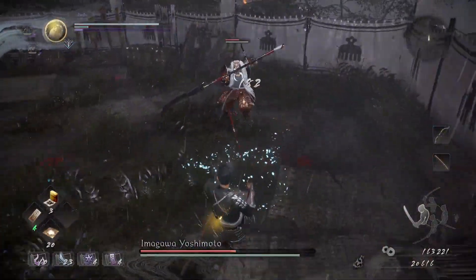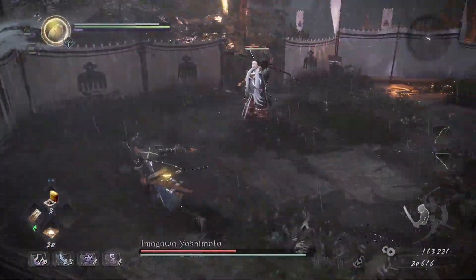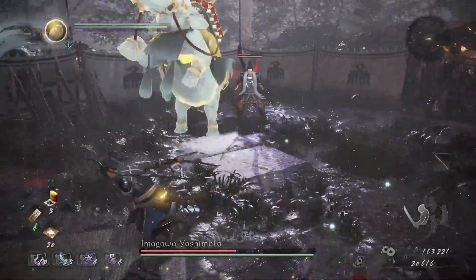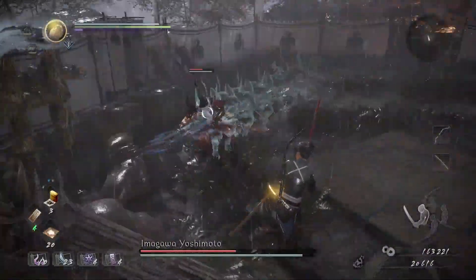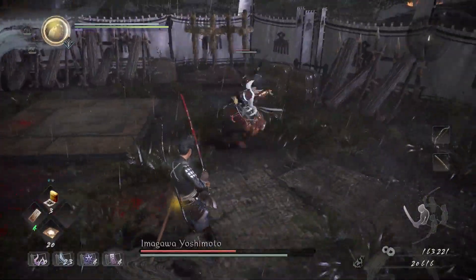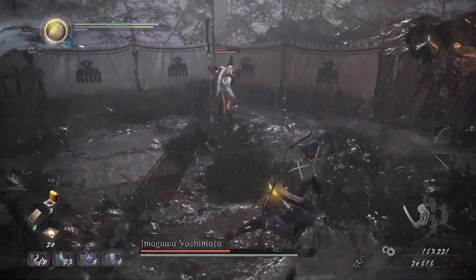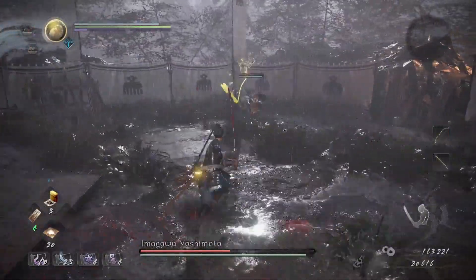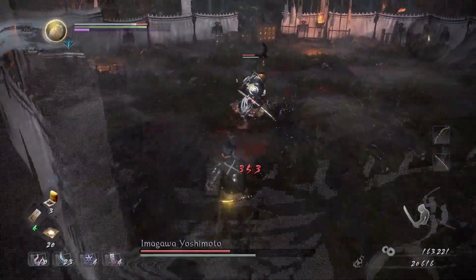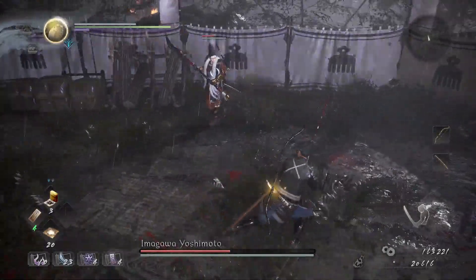His attacks really break your ki down as well, so blocking is not really advised. Just trying to dodge is probably the easiest thing. There's not much point trying to break his ki down either — it's just so difficult. It regens so quickly for him that it's not a feasible strategy. You're just going to have to back away and wait.